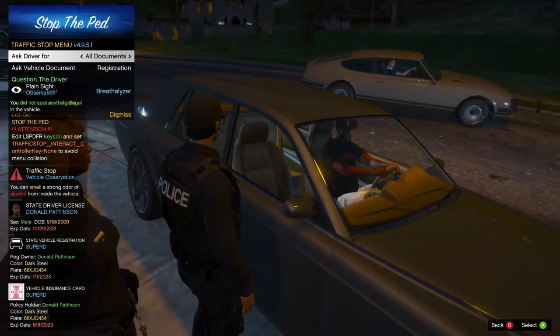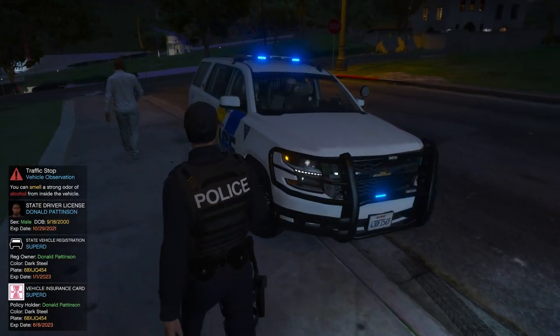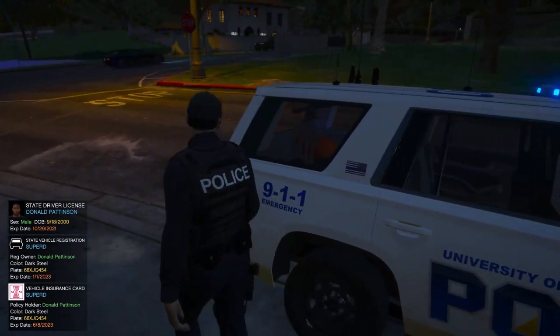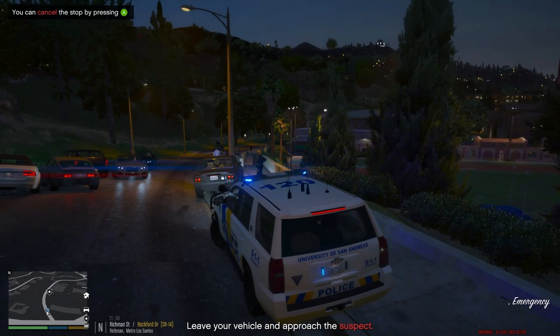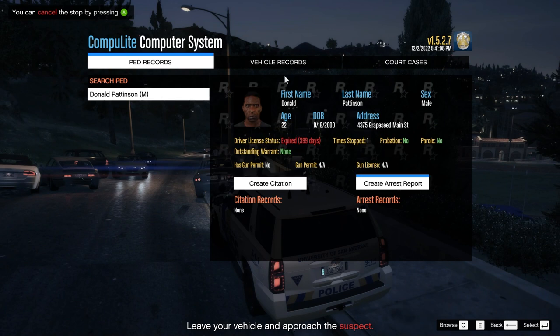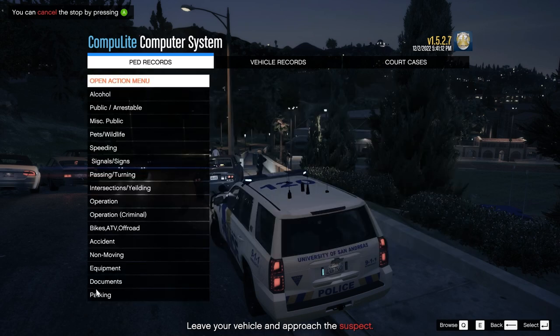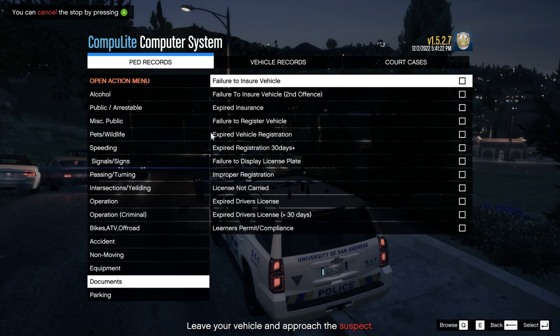I absolutely love this car — it's such a good car. Using it in multiple areas on the map. He's got an expired license, almost 400 days. So he's going to get a citation for running the stop sign back there, which is going to be under signs — fail to stop sign. He's also going to get one for his expired license. Insurance and registration — right here.